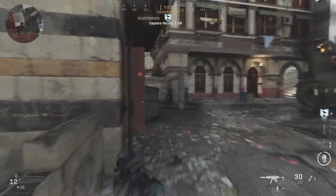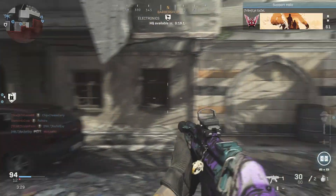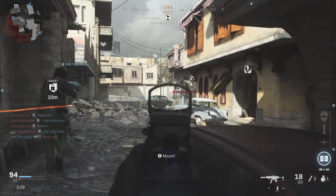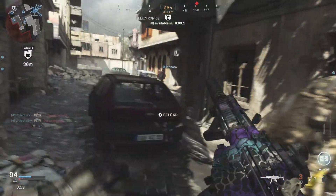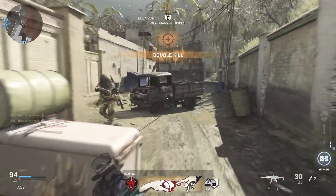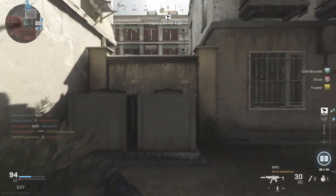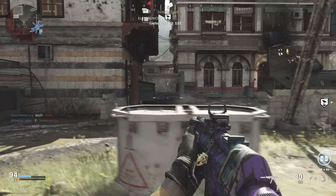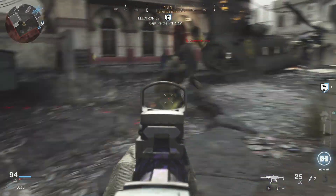I quite like this new layer they've added with the items to unlock — it helps you feel like you're making progress. I've found quite a good weapon in the MP5 with the silencer, so even playing in core mode I felt quite comfortable with that, whereas normally I would play in hardcore mode. I know I haven't really scratched the surface in terms of all of the modes and unlocks available, and I guess this is just an opportunity to show off the Crash map and get my thoughts on it.